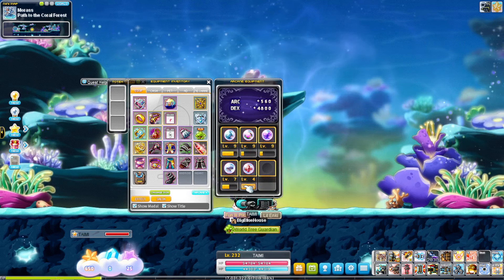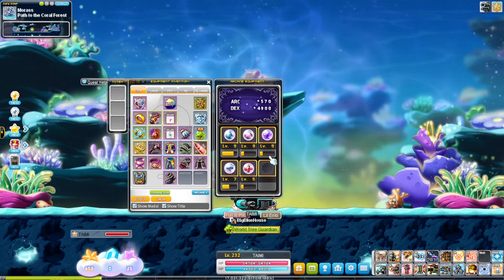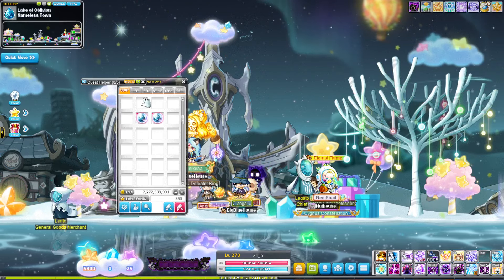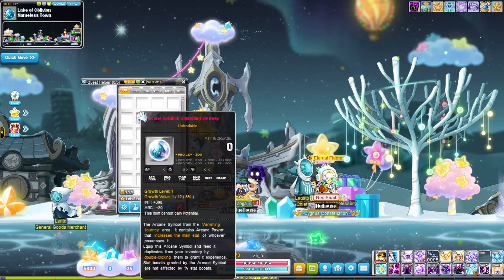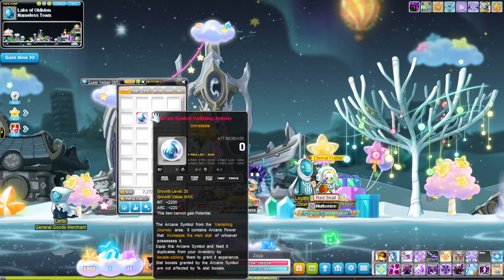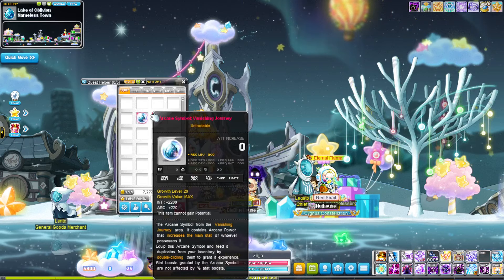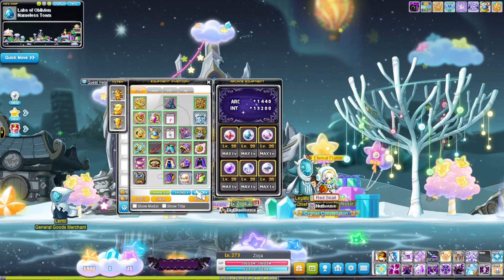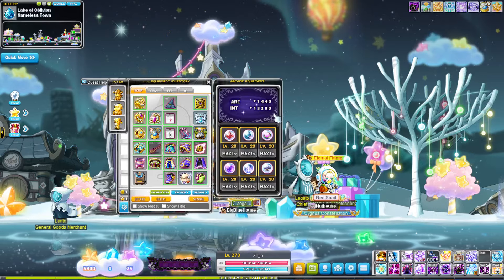On top of granting you Arcane Force, each of the Arcane symbols also gain you a big chunk of extra stat. At level 1 the symbols give you 300 stat and 30 Arcane Force. They all cap out at level 20 giving you 2,200 stat and 220 Arcane Force each. Once they are all maxed out at level 20 you'll be gaining a total of 13,200 stat.